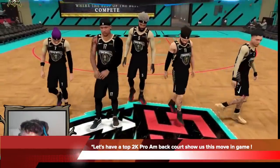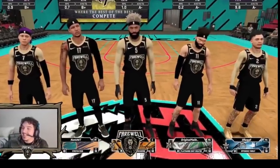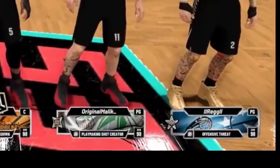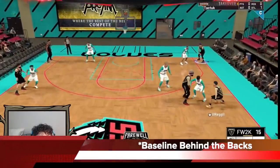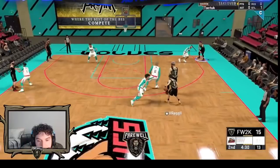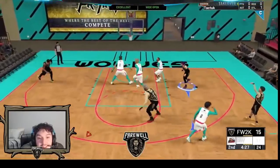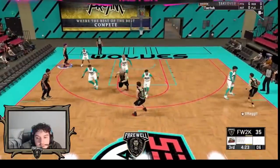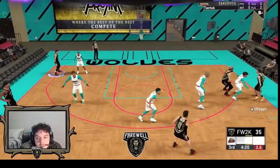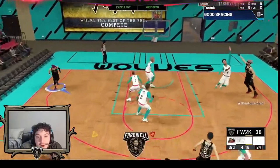Now let's have a top 2K pro-am backcourt show us this move in game, which is very exciting. Shout out to original Malik, professional 2K player for the New York Knicks, and also Reg, one of the top point guard prospects in the game. In these clips you can see Reg go baseline behind the back. He's trying to hit the screens, does the setup move, and in this instance the right side is open so he doesn't delay — he goes standstill into the turbo behind the back into the open area and shoots it right away. Very fast and very balanced. Same thing here again, he heads left, screen comes, he goes behind the back on the sideline, never goes out of bounds, full speed turbo, does the fade, hits the pop man. Beautiful work.